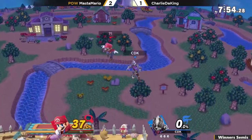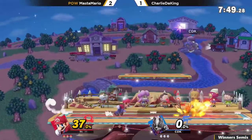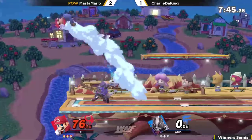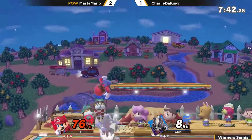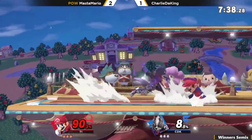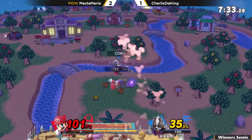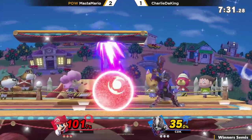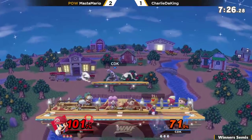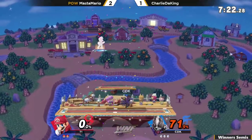Alright, going back to Smashville. Pretty easy damage here. He's trying to call out jumps from Master Mario, definitely feeling himself. That nair into dash attack is pretty reliable and easy to convert into. Mario's not jumping — Charlie's really trying to catch these jumps and Mario's just not having it. He jumped right there and converted off his up throw, turning Charlie around, getting a couple up airs into an up-B — that was an interesting mix-up.